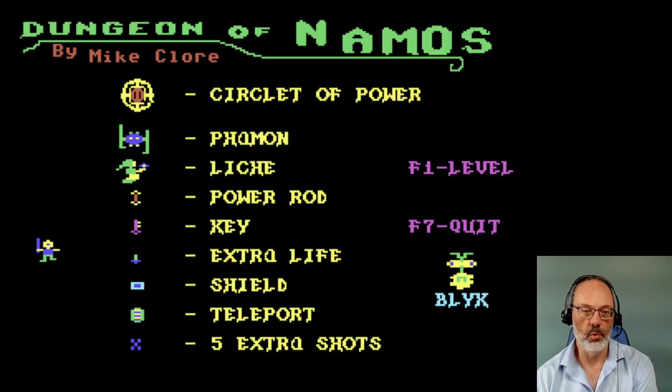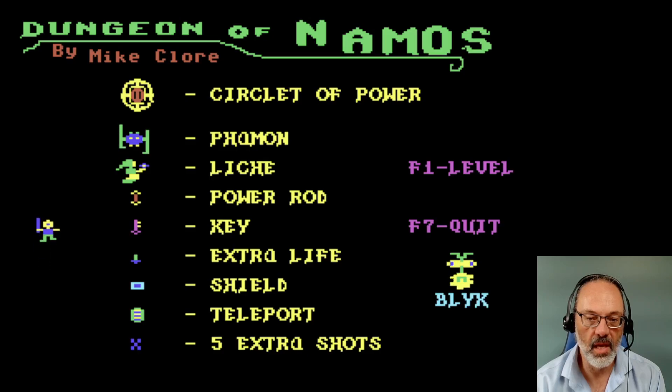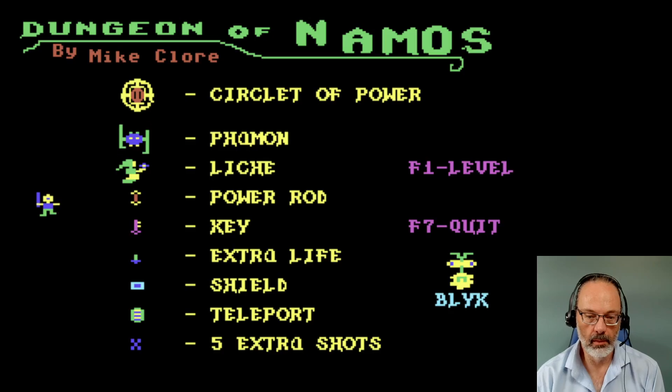Dungeon of Namos by Mike Chlor. Circulative Power. Famon. Glitch. Power Rod. Key. Extra Life. Shield. Teleport. Five extra shots. Look at this beautiful set of colors we've got here. Brilliant.